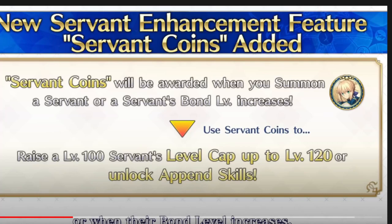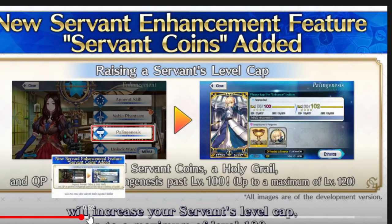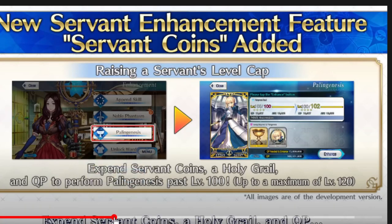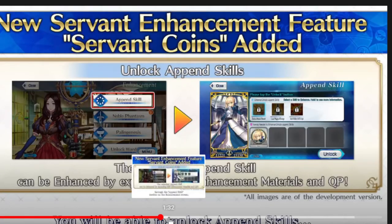Because on JP's side, you can get units to level 120. And there are also Append Skills, which I've for the most part kind of ignored talking about because we didn't have them yet. But really, what Append Skills are — they're basically like passives.